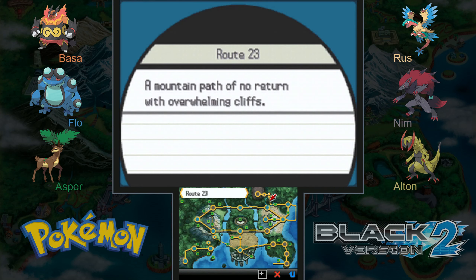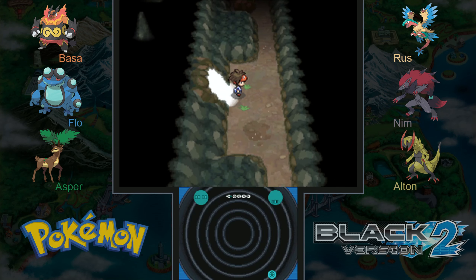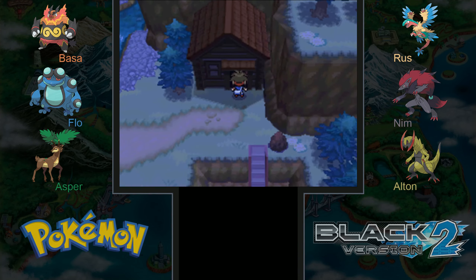I'll just bring up the town map real quick so you can see where we are. Route 23, I think, actually has a TM that we want — I can't remember which one it is, so I guess we'll find out together. Hopefully this doesn't take Waterfall or any really weird HMs to get. If it does, I'll come back and try off-screen.